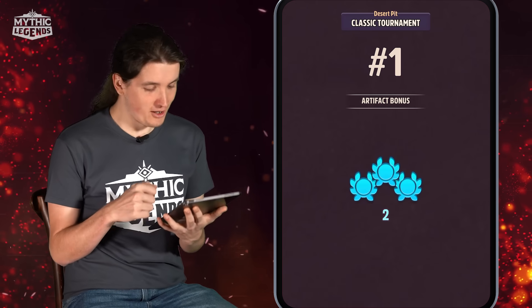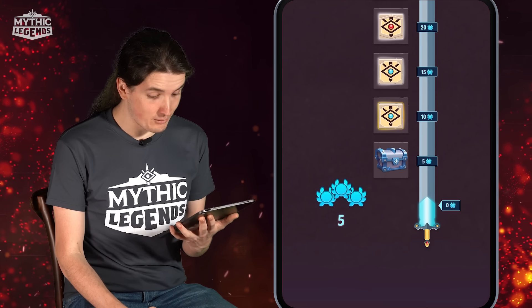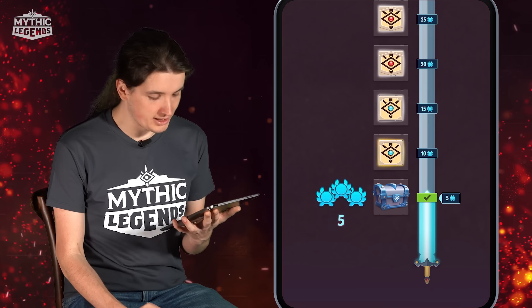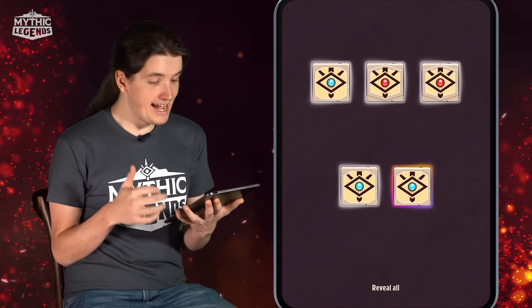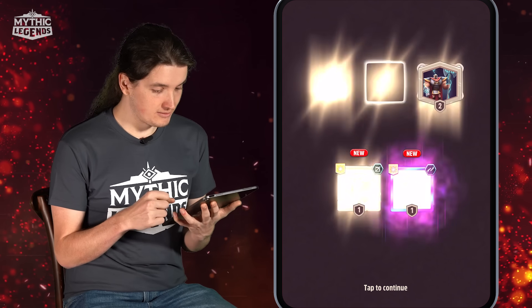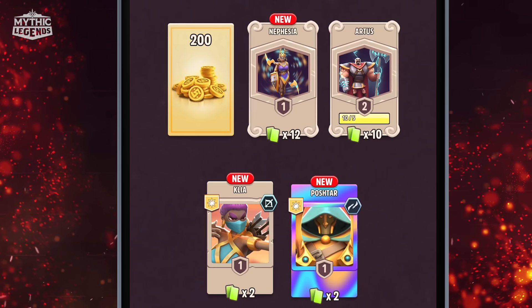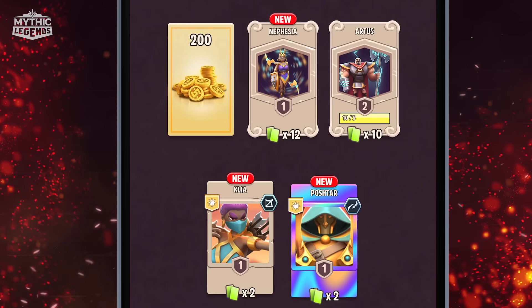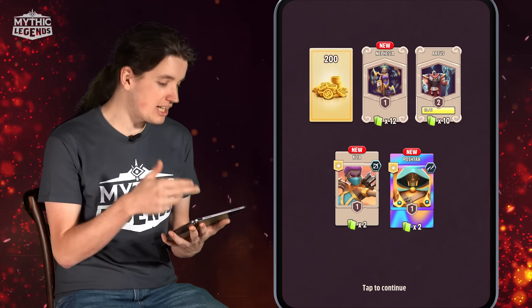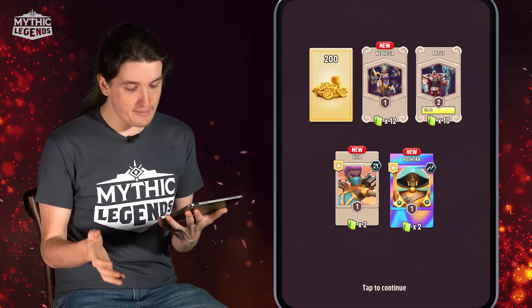Because we won, we got first place. We got a little artifact bonus and a bunch of prestige points, and with this we're going to unlock our first reward — this beautiful chest. Chests are very important in the game because they give you the most value. We got five different things: artist duplicates, Nafisha duplicates, Clea duplicates, and Postar duplicates. Clea and Postar are new champions we just unlocked. We also got 200 gold coins — we need both duplicates and coins to upgrade champions or heroes.